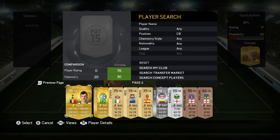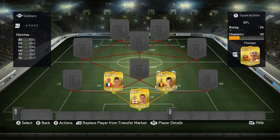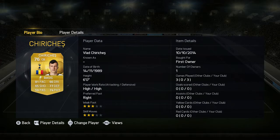Moving on to the second center back — I don't actually know how to pronounce his name, but he's from Tottenham. He has 81 pace, 77 defense, and 74 physical. He's six foot with a high-high work rate, which I don't really like — I prefer medium-high or low-high, because high attack rate defenders tend to run up the pitch and leave holes in your defense. He has three star weak foot and three star skill, first owner.